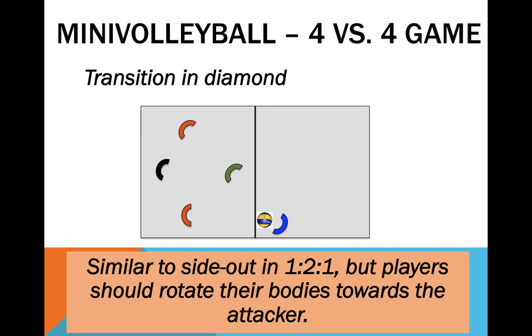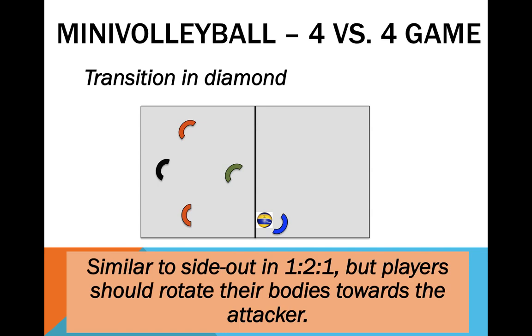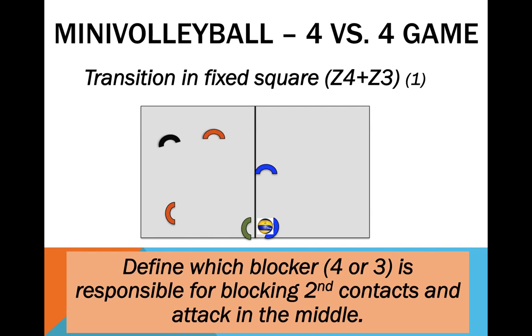The diamond structure is the simplest one, but also, in my opinion, the most poor in terms of teamwork and plasticity — it presents almost no stimuli with regard to learning how to read the attacker. The fixed square presents a richer situation. We start with fixed square with positions 4 and 3 at the net, while player 2 defends on the right of the court. This system introduces team movements and a greater degree of decision-making. It is also better prepared for blocking than the diamond structure, so it is better suited for playing against teams that spike a lot.